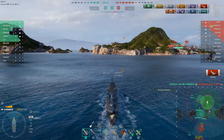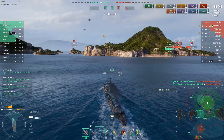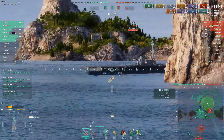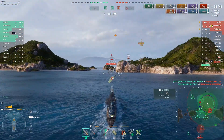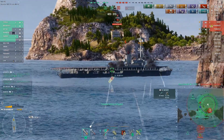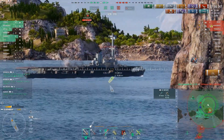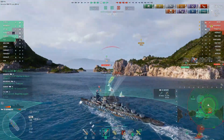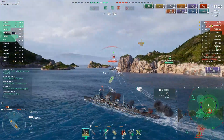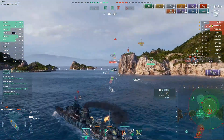Enemy submarine destroyed! But now the CV knows I'm here — he doesn't have a choice but to move forward. I really should have AP shells loaded here but I don't. He's reasonably well angled anyway. I'll just keep my nose to him so his secondaries don't finish me off. I get a good shot on this guy but I'm not going to get the torpedoes away, he's moving forward. I probably should have loaded AP here but I'm doing a little damage with the HE, just gotta keep after him.